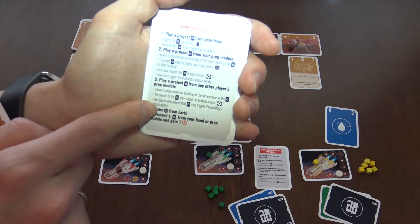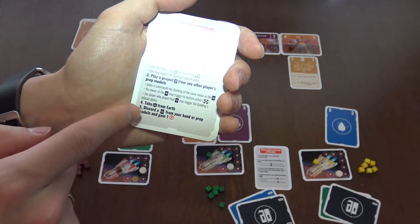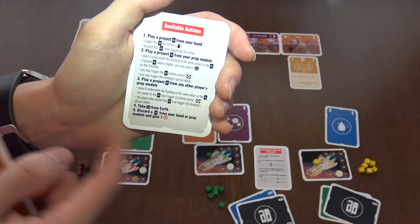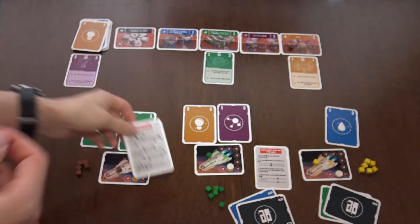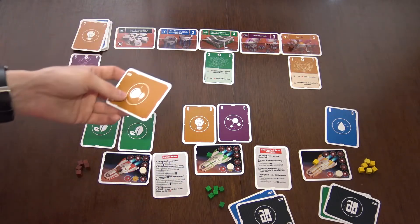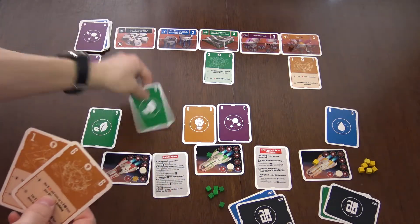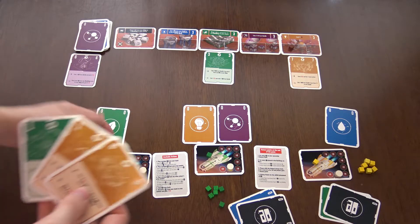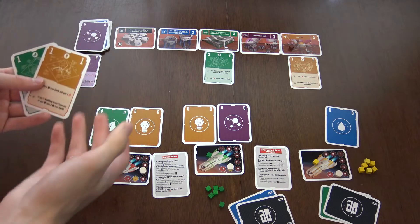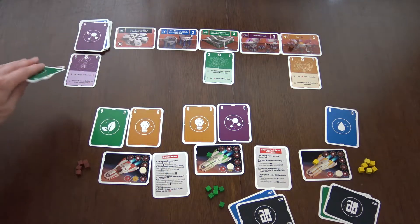The fourth action is just to take one habitant from Earth to the ship. The fifth one is to discard one card and gain one energy - cheap energy you can use on various actions. Each turn you start with four cards, so if you have less than four you pick up extra. You can choose what cards to put in the prep module, then wait until your next turn and play like that.